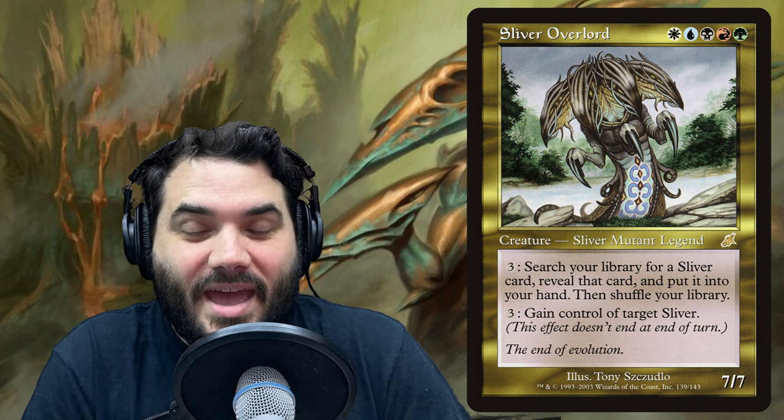Slivers are gross. They are probably the best typal creature type in my personal opinion, just because they're so powerful. Slivers love other slivers — they give other slivers every keyword you could think of, all the keyword soup. They grant those to other slivers and most of the time they cost like two, so cheap, so easy to play, so much fun.